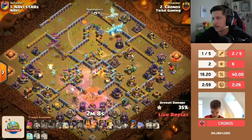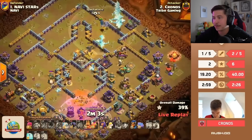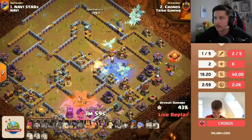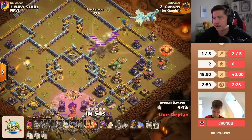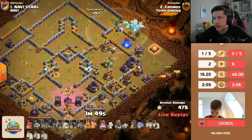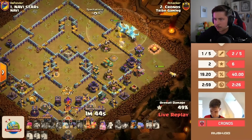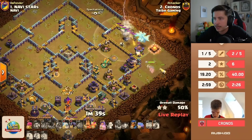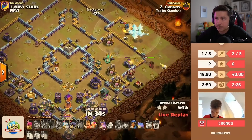Super minions get crazy value. He didn't even need that third invis — could have saved it for his heroes. But man, did he blow up the middle of the base. Now the question is can his heroes finish off the rest? He missed the champion with that freeze — that could be important. Still has three or four e-drags alive with the warden. But they're being slow again with the queen and king, which means the rage tower on the bottom side is going to have enough time to recharge.